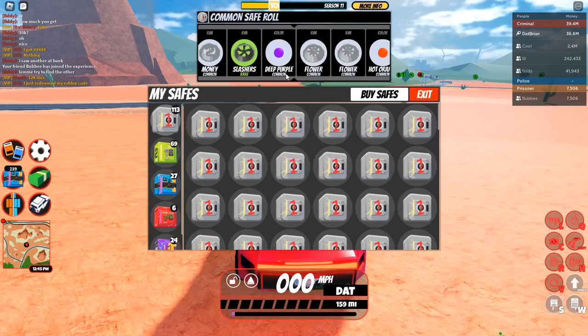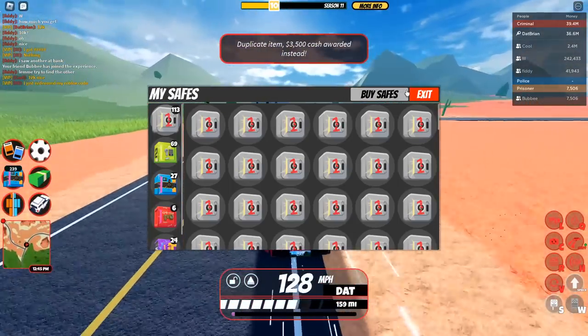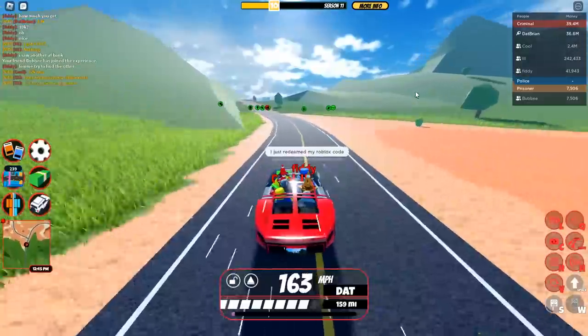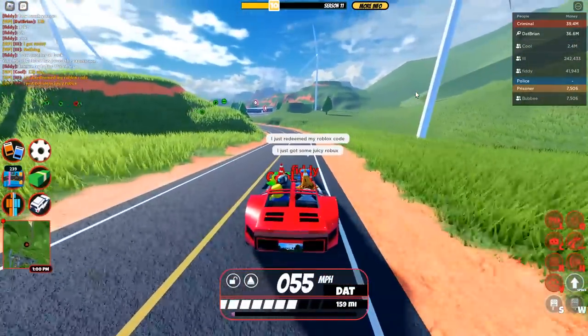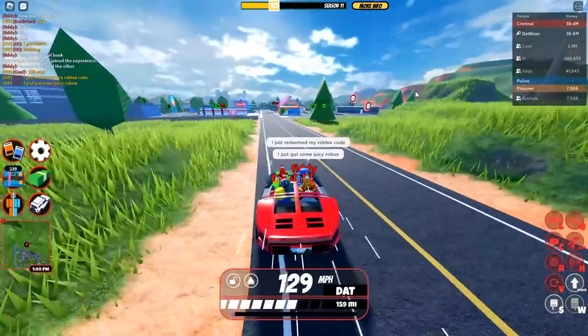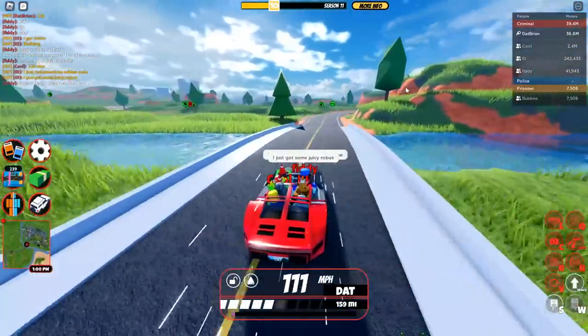We actually got 12K from all of that. Let's go ahead and open one of these — just a rare common safe. Let's see what we get. And we got 3,500 cash. So in total that was 12K plus 3,500, so that's 15K — just from that one, the basic tier, the lowest tier — gave us 15K. Obviously our friends helped, but you can also do it solo.